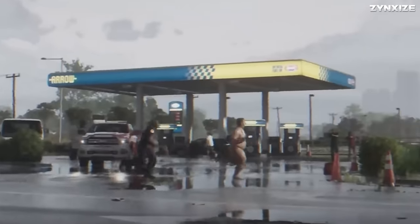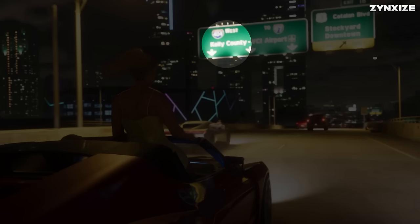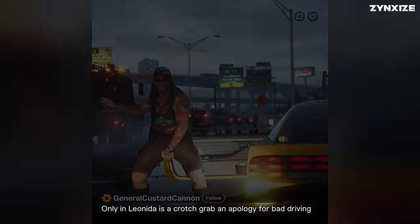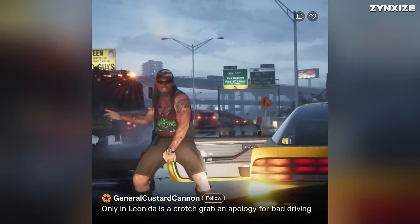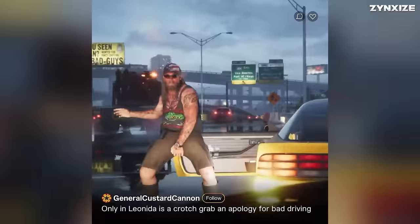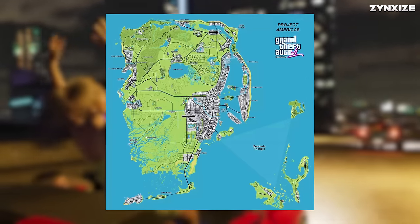The social media account sharing this clip is named Planet Leonida Man, a play on words referencing Florida's GTA counterpart Leonida and the infamous Florida Man internet meme. For instance, there's a nearly naked individual fleeing from law enforcement. The officer belongs to the Leonard County Sheriff Department, indicated by the parked car on the left. The earlier sighting of the Kelly County sign suggests the GTA 6 map will encompass multiple counties beyond Vice City itself. In the next social media clip from General Custard Cannon, it's humorously noted that only in Leonida is a crotch grab an apology for bad driving — captured on Snapmatic and the GTA equivalent of TikTok. Road signs shown here direct to VCI Airport, Kelly County, Port VC, and the Keys.